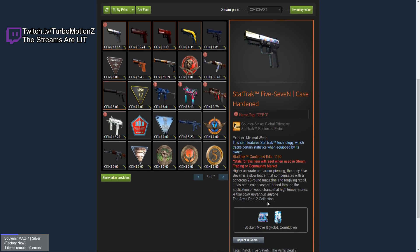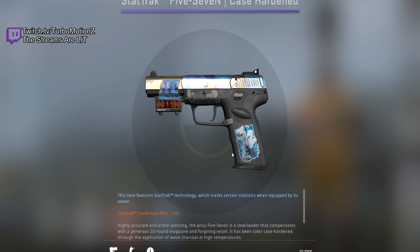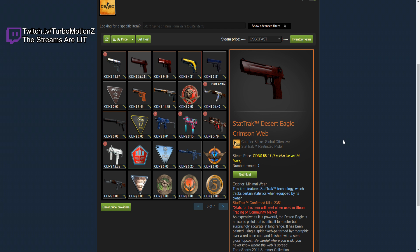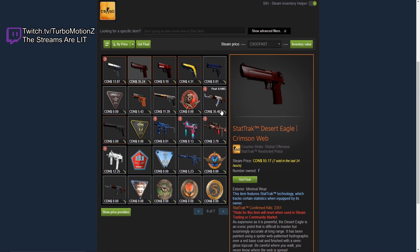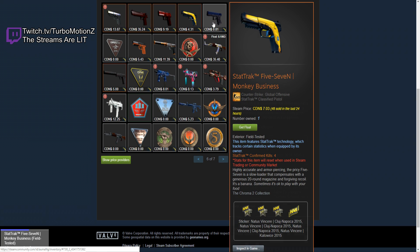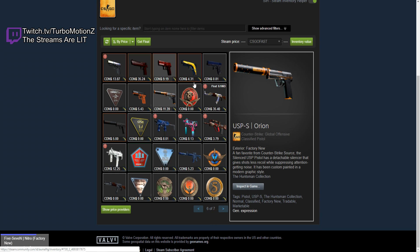I'm just going to go out on a limb and say this 5-7 Case Hardened is a Blue Gem. It's like a really low-tier Blue Gem — it's partially a Blue Gem, basically a half Blue Gem. So it's not really worth more than market price. He also has a StatTrak Minimal Wear Desert Eagle Crimson Web — pretty dope skin. He has a Myrtle, a Monkey Business. He has a Blue Fissure with a Titan Hollow — of course he had to have the Katowice.